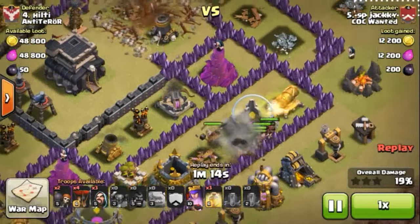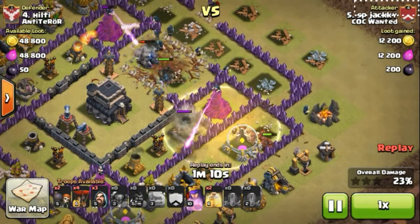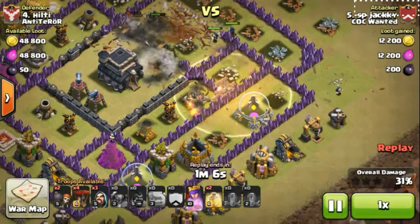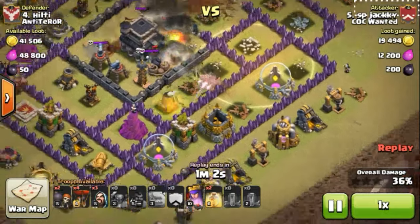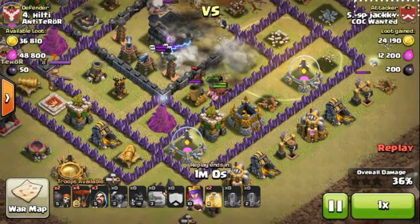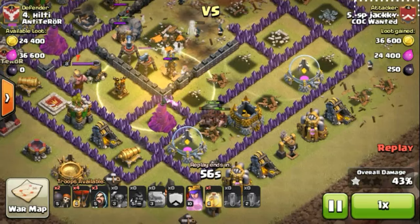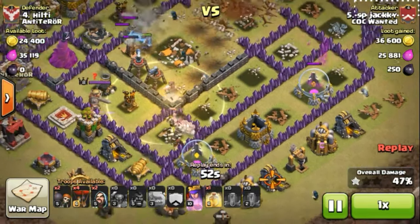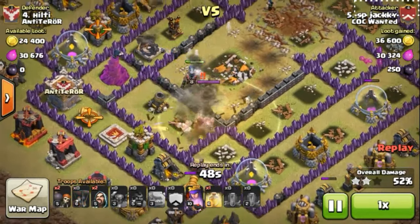I deployed my hogs when the X-Bow started targeting the golem, so that my hogs may remain alive rather than going away. As I mention every time, you should deploy your heal spell when there is a splash damage area concentrating on the hogs. This area was having lots of splash damage. That's not a great deployment of heal, but still okay because the hogs are gonna move inside. You can see the hogs are melting each and every defense.